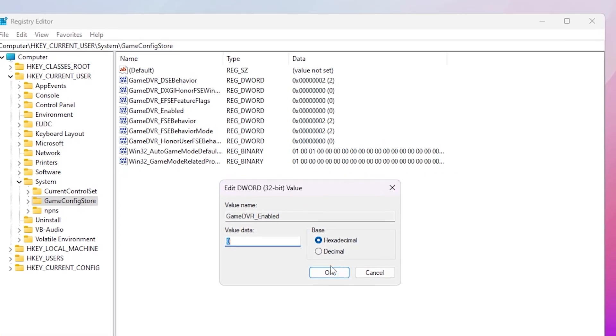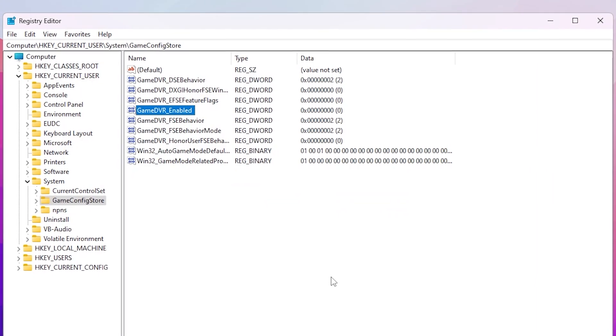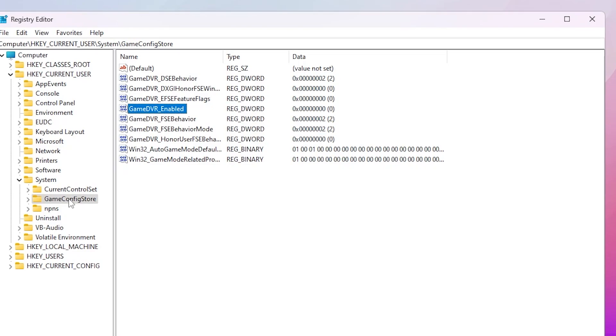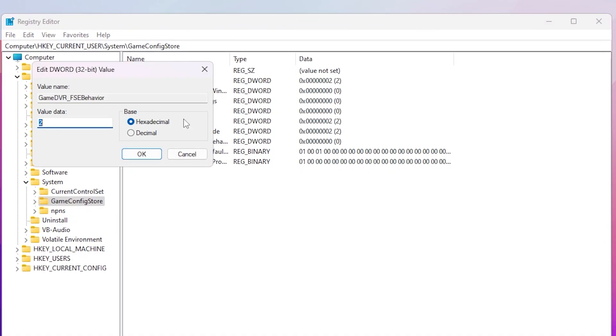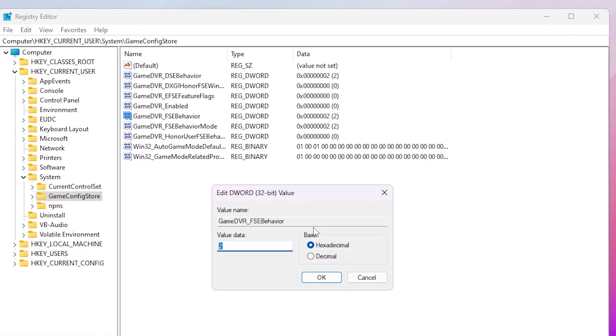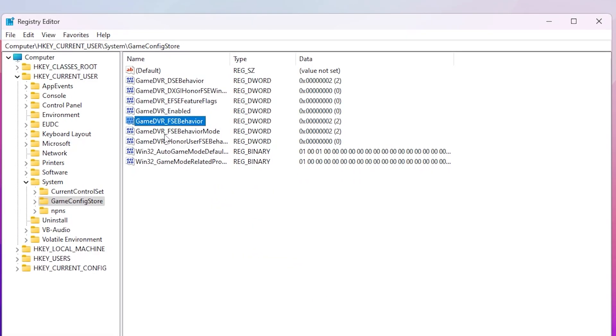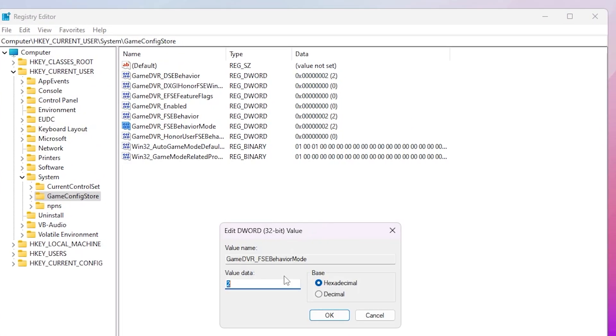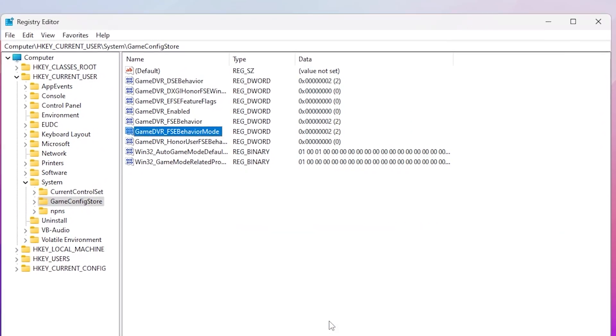You'll find a small window — go to Value Data and set it to zero to turn off Game DVR on your PC. Set the base to Hexadecimal and hit OK. Now in the same directory go for GameDVR_FSCBehavior, double-tap, set the value data to 2, set the base to Hexadecimal, and hit OK.